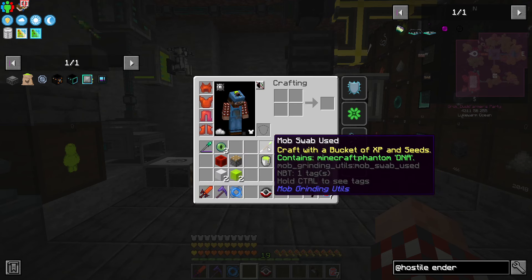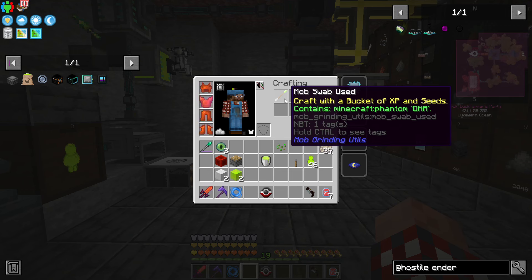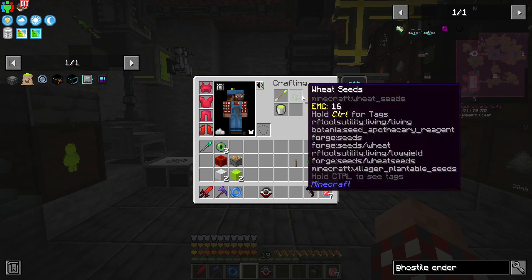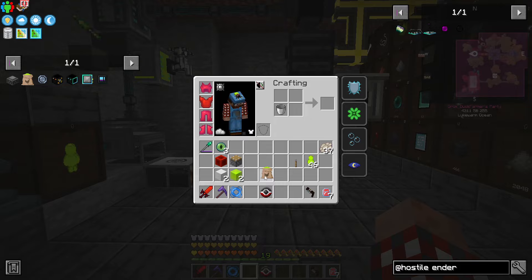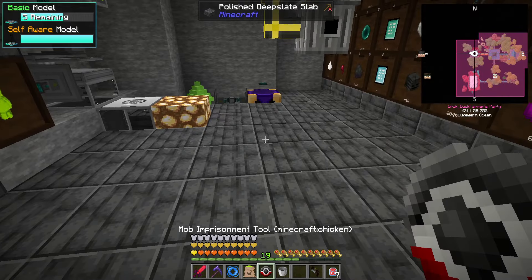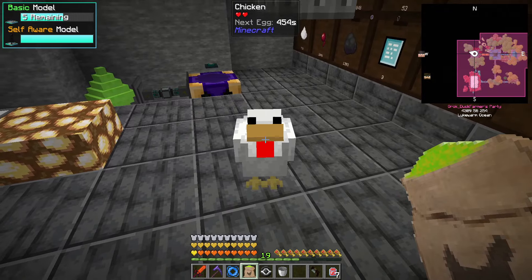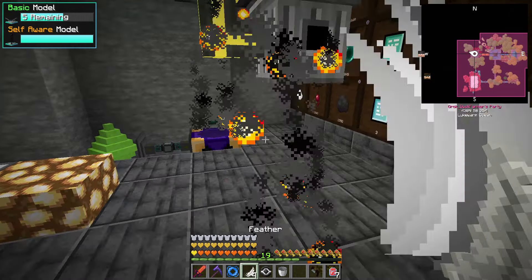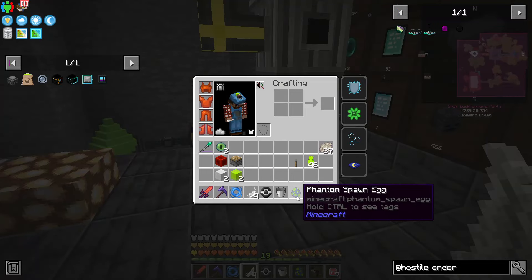Instead, I decided to use a mob swab — I right-clicked on a phantom, got a little XP, and it's got phantom DNA in it. This gives me GM chicken feed with the phantom DNA in that seed. So let's drop down a chicken — would you like some food? It's only slightly genetically modified. And this gives me the phantom spawn egg.